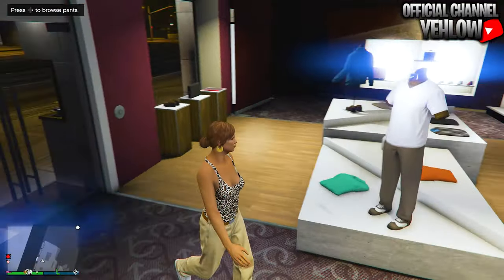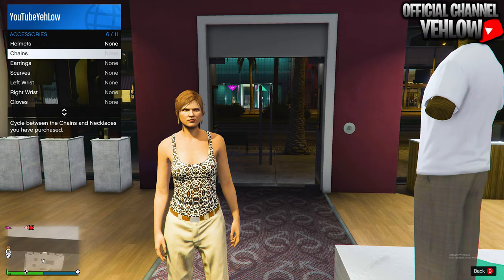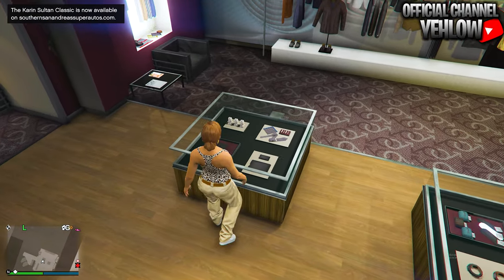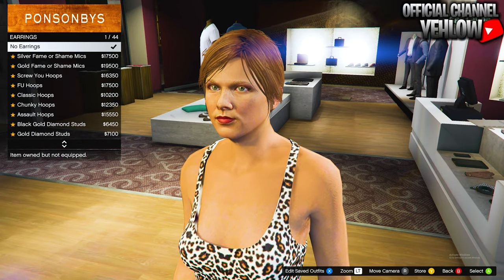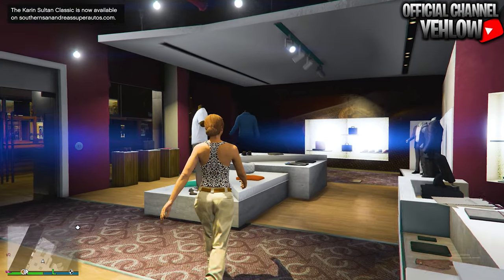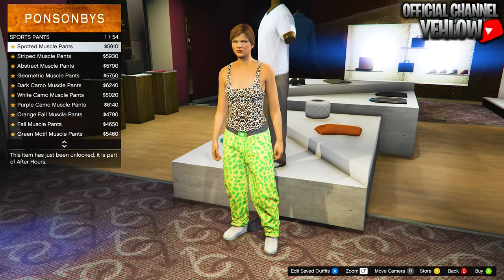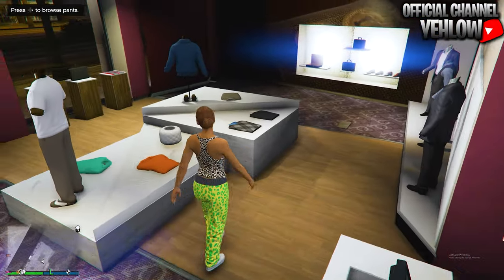Now copy this exact outfit. First, make sure you don't have any accessories on — walk over to the accessories and take off anything you're wearing. After that, make your way over to pants, head down to sports pants, and buy the Spotted Muscle Pants. Then go over to the tops.